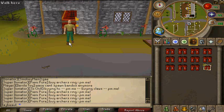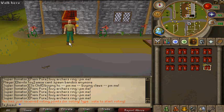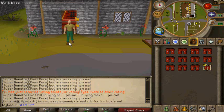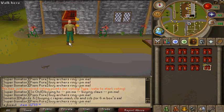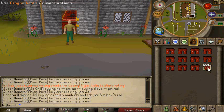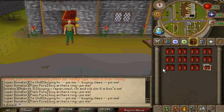You can spawn noted items up to a stack of 99,000. I'll show you — 'dot dot item', noted ID 11733, then 99999 — and I got over 100,000 dragon boots. You can only do this for noted items because non-noted items are limited to 28 inventory spaces, so the maximum you can spawn at once is 28.